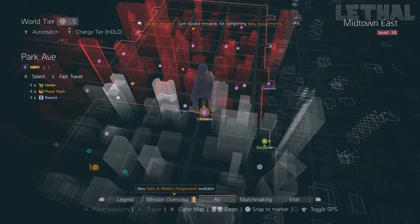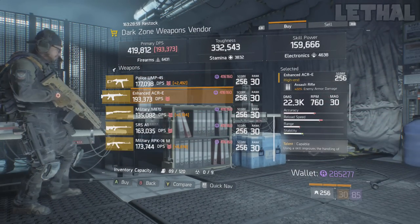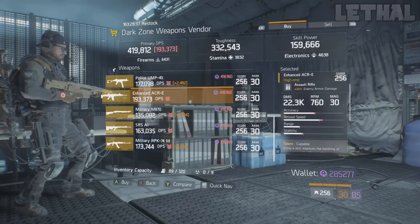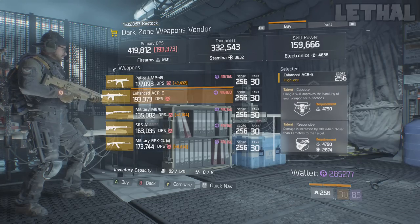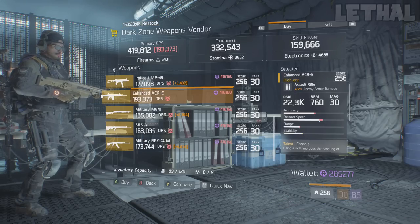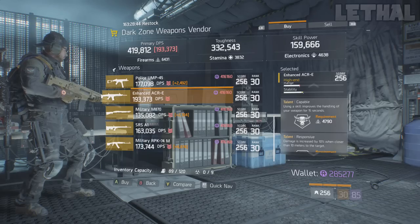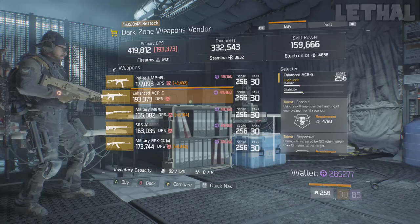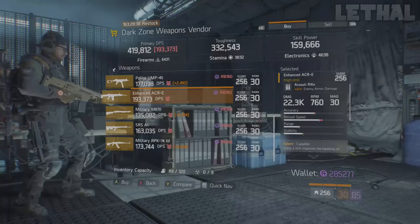Moving one spot down, we come to the Park Avenue vendor. What he's actually selling is a pretty good Enhanced ACR. It comes with capable, responsive, and competent — the talents are really good. It also comes with 22% enemy armor damage and 22.3k base damage, which isn't bad at all. I would recommend getting rid of capable and getting something like adept or deadly, and this will be a really nice PvP or PvE assault rifle.